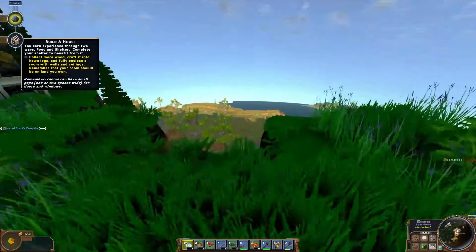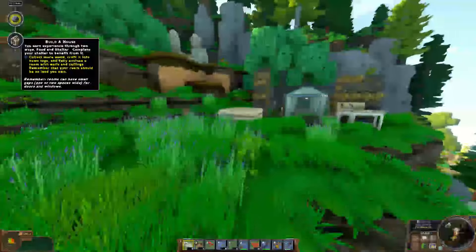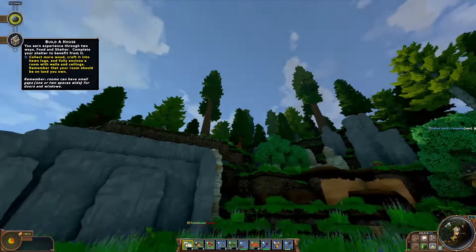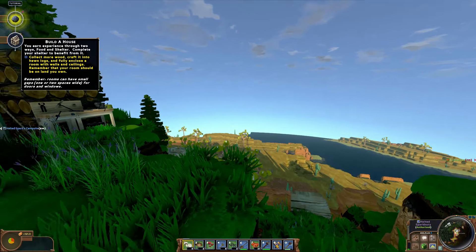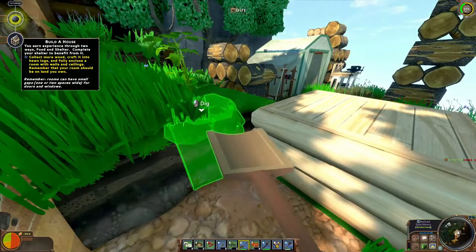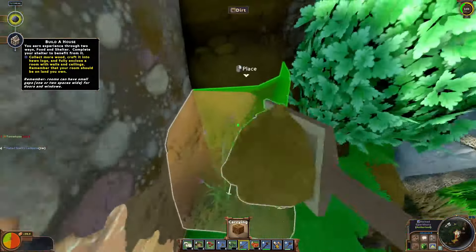It appears the last thing we gotta do is make a house. I thought you could get a farm before the house but no you can't. I gotta find the meteor too - I haven't seen that yet, but I'll see it eventually. I'll get to crafting hewn logs - we gotta do a bit of landscaping now because we gotta get started with this house. I gotta get this done for this video, it's important, otherwise I would have gotten nothing done so far.